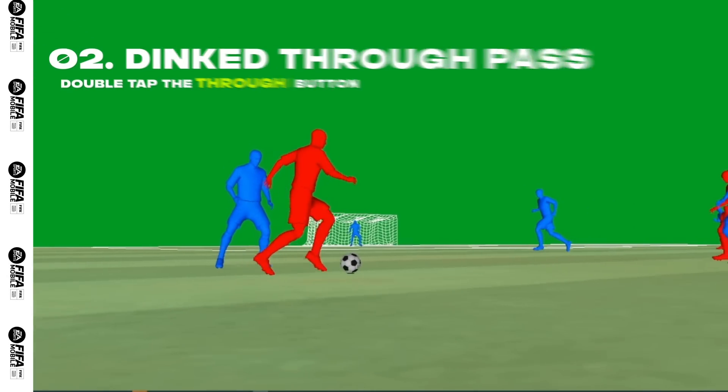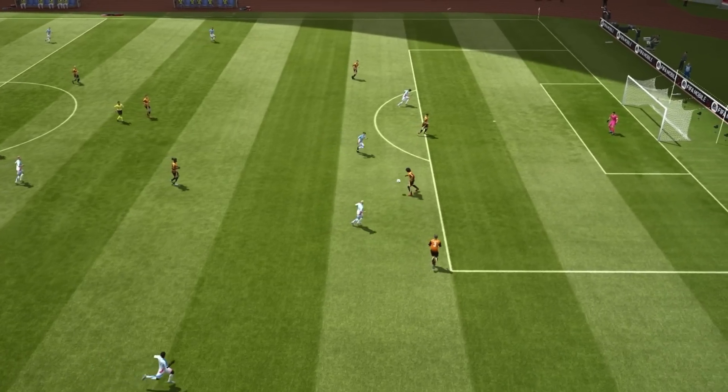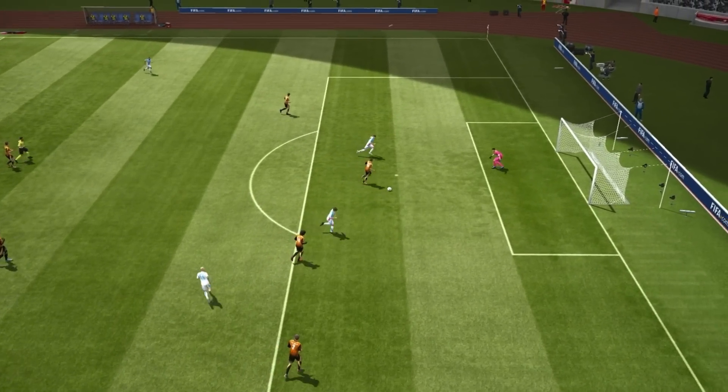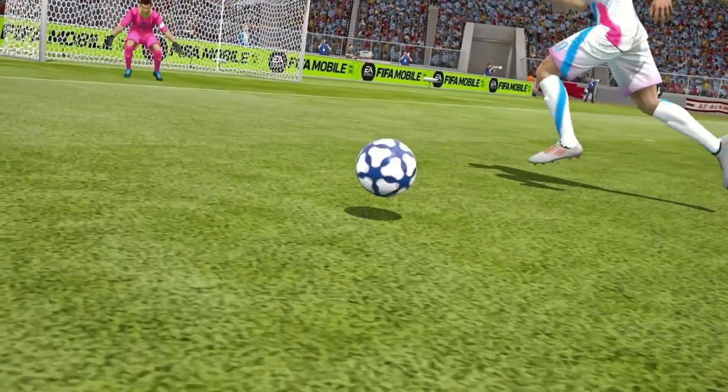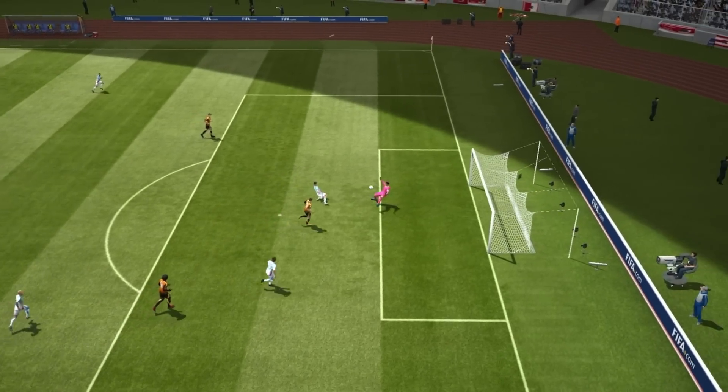The Dink Through Pass also adds this additional height to its trajectory, making it harder to be intercepted or blocked. Use these passes in close to mid-range when a defender is nearby or blocking the passing path to your teammate who's making a run towards goal.